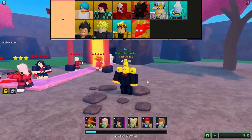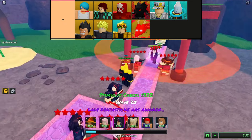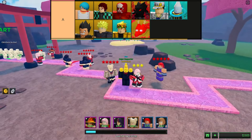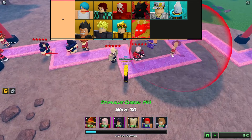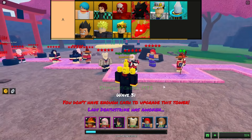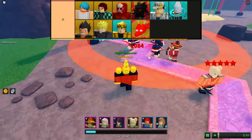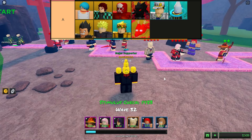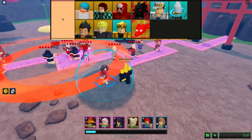A-tier towers in ultimate tower defense on Roblox stand out as formidable assets that play a crucial role in fortifying your defense strategy. These towers boast remarkable power, making them key contributors to the success of your overall defense. While they may not possess the game-changing impact of S-tier towers, their reliability in swiftly eliminating enemies and the strategic application of their abilities can significantly influence the outcome of battles. When strategically combined with other towers, A-tier towers create a robust defense that poses a formidable challenge for any oncoming waves of adversaries, serving as a cornerstone for players seeking a sturdy and effective defense.